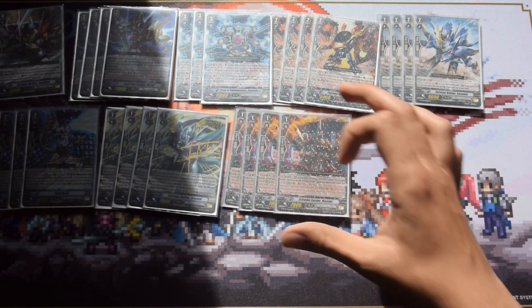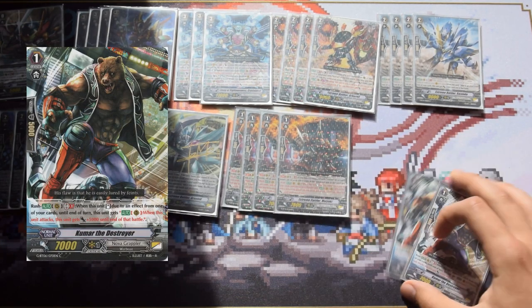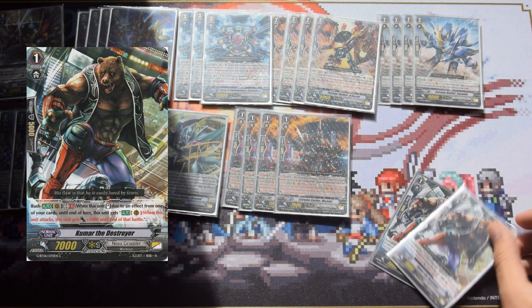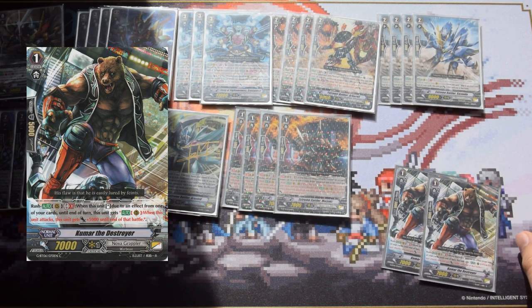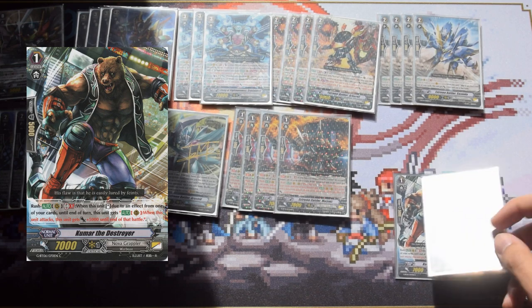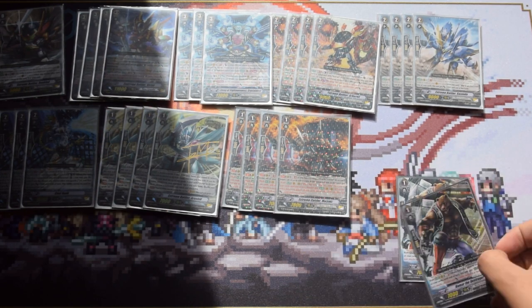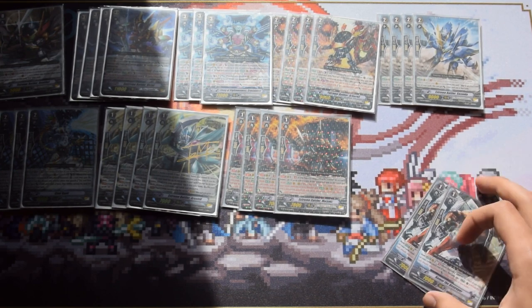My backup grade 1 is Kuma the Destroyer. He's basically a Sazanda: when he stands due to an effect he gets plus 5k, and the skill stacks as well. He is 7k base, but if you have Malayaki to give him a plus 4, he effectively becomes an 11k attacker, so it's really not a big deal.